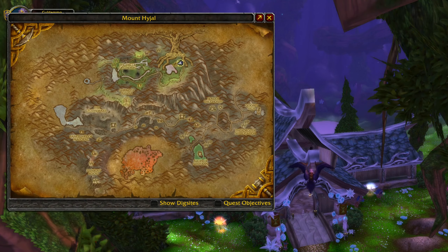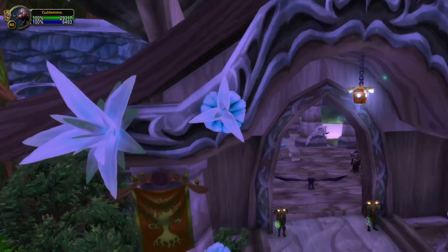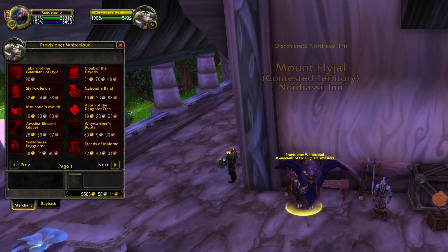In Mount Hyjal you'll have to move all the way up to the northeastern part. In Nordrassil there will be a big building, and inside this building you will also find the Quartermaster you're looking for.